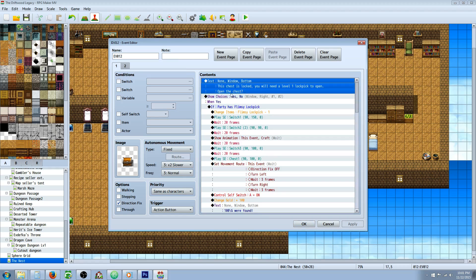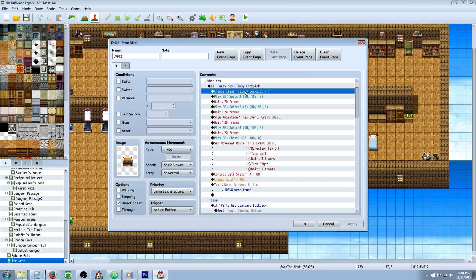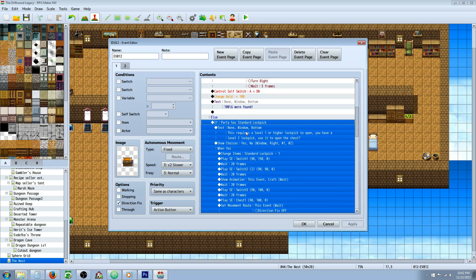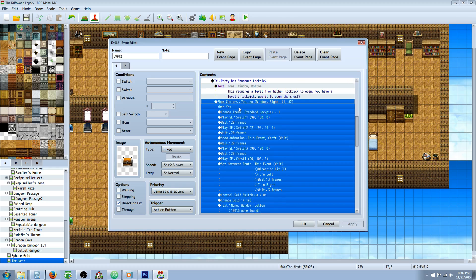Do the same thing — show the text saying it's locked, it takes a level 1, and give the player a choice if they want to open it. If they say yes, do a conditional branch checking if they have that flimsy lockpick. If they do, take away that lockpick if you want it to be consumable. Play your animations and sound effects. Copy paste the quick event creation. On that else handler, you're going to check if they have a level 2. If they have a level 2, let the player know it takes a level 1 but you have a level 2.